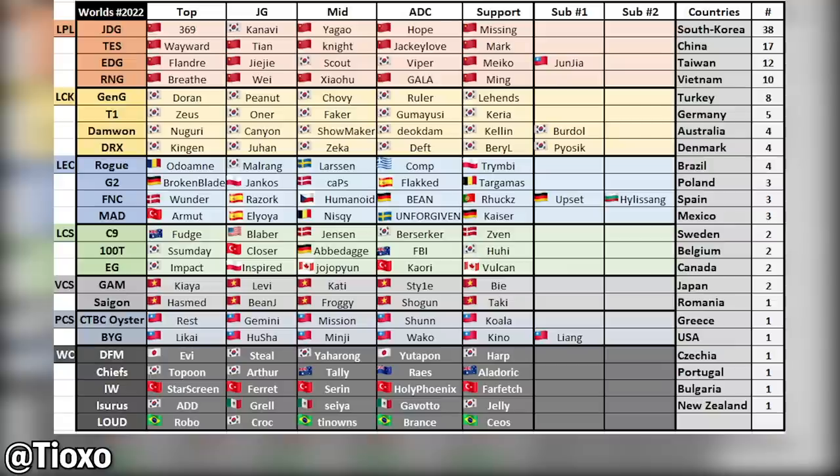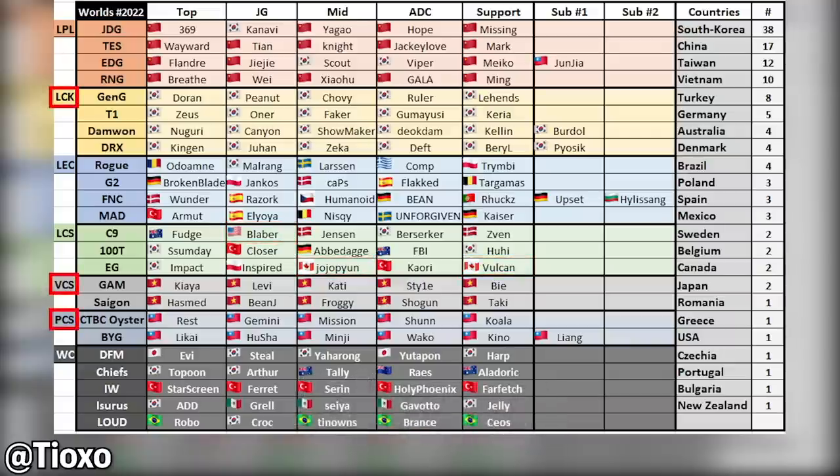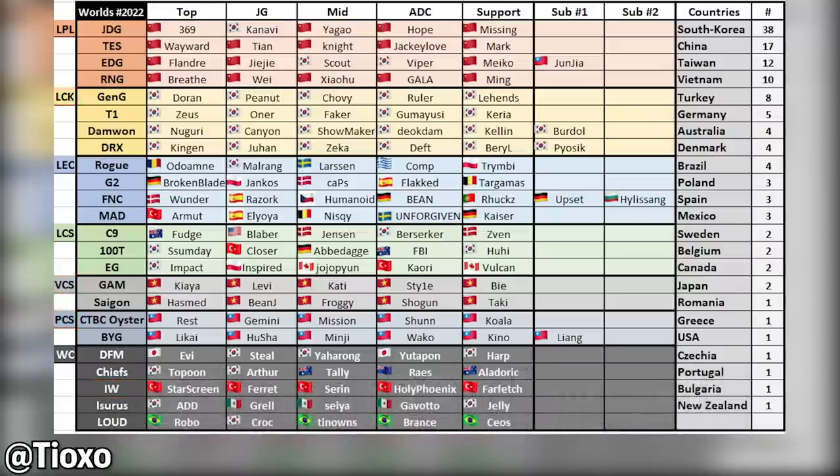The LCS is also the region with the lowest percentage of regional players at only three — that would be Blaber, Vulcan, and JoJo. The LCK, VCS, PCS, and Turkey are the only regions using exclusively native players. In total, there are 23 different countries present across 126 different players.